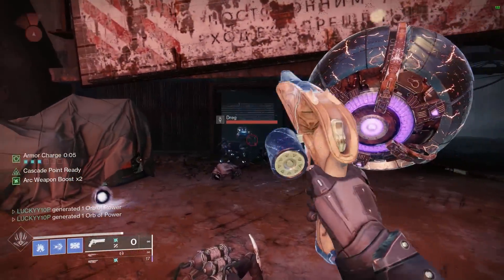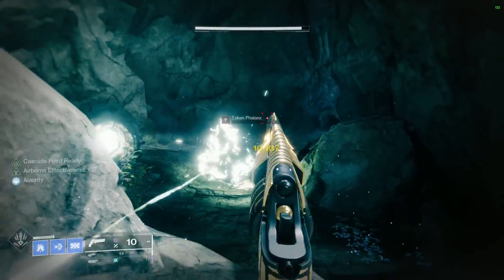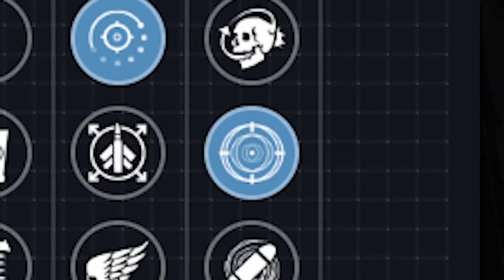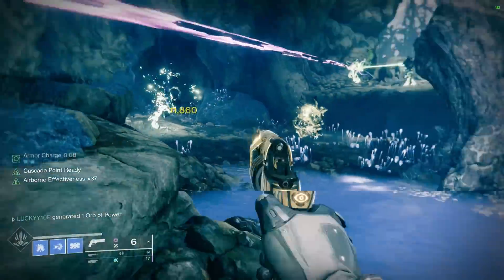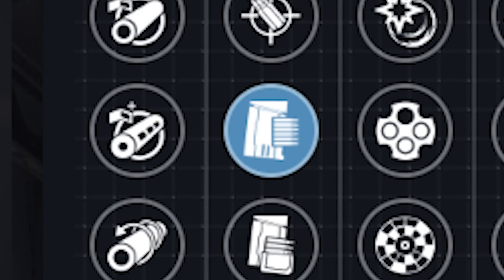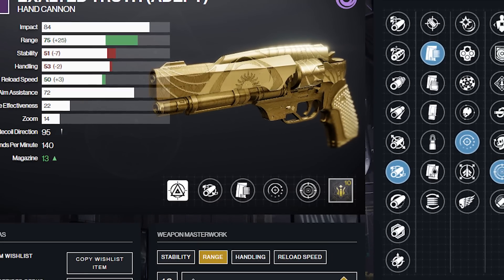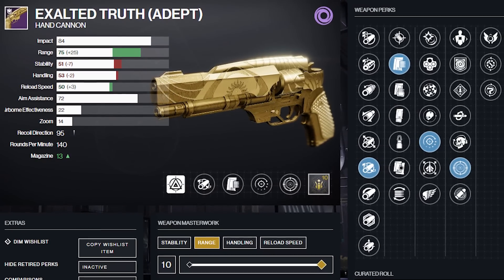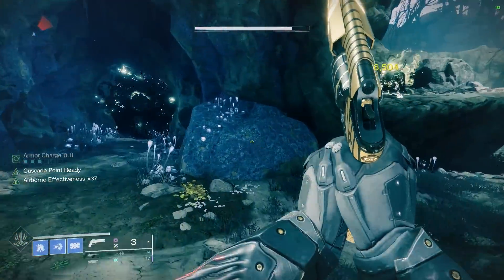The next hand cannon is of a void affinity — this is the Exalted Truth Adept, a trials hand cannon, so you're going to have to get sweaty and get into PvP. The god roll is Frenzy and Perfect Float. Perfect Float actually procs Frenzy earlier than it normally would, so that is the perfect combination for this weapon. The magazine is Tended Mag, the barrel is Full Bore, and the masterwork is a range masterwork. That's the five out of five god roll. You've got to make it to the Lighthouse to get this, or turn in trials engrams for the non-adept version. This completes the trifecta of void, arc, and solar god rolls, mixed with a kinetic.